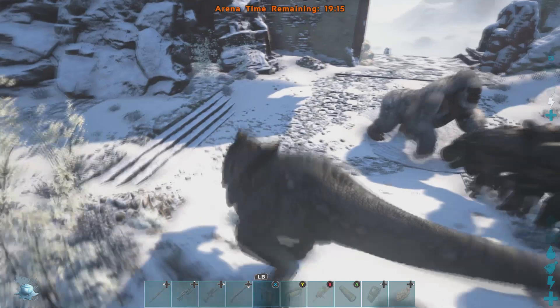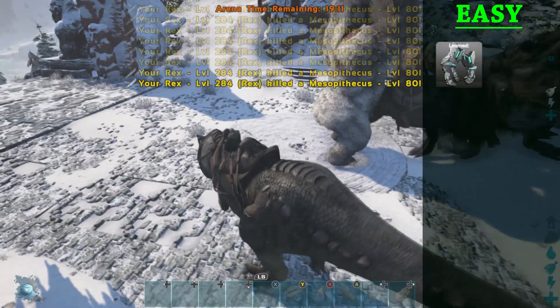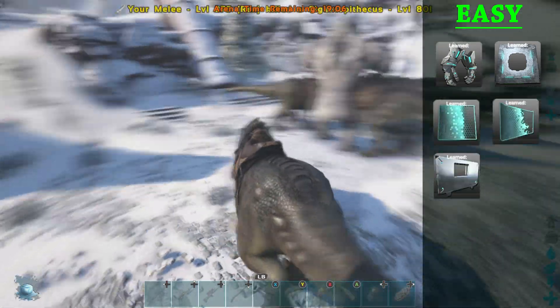Beating this mutated monkey on easy is going to land us the tek gloves, hatch frame, trap door, window, and window frame.